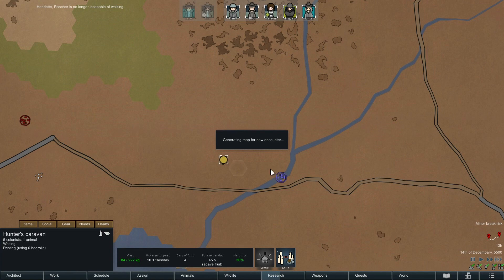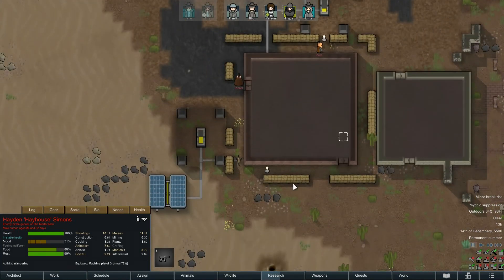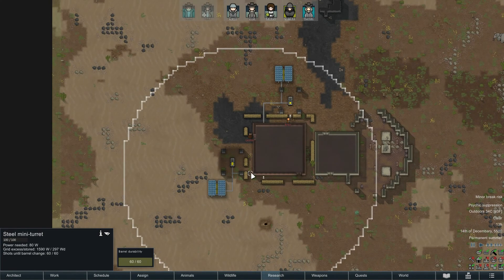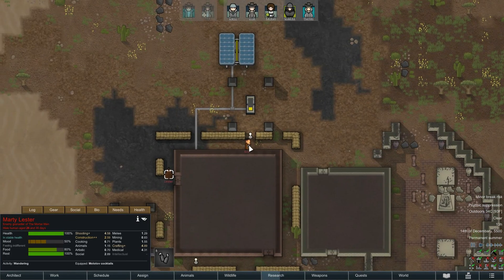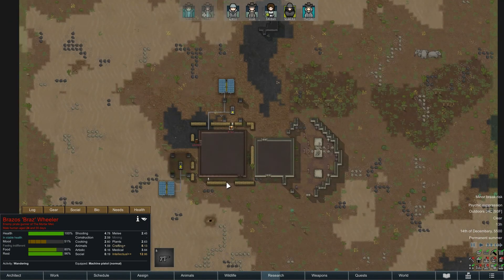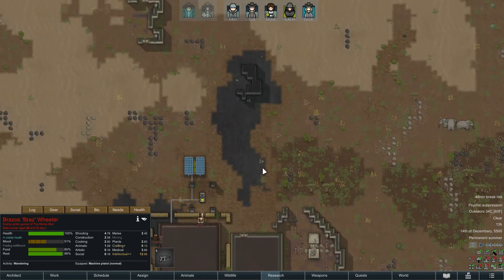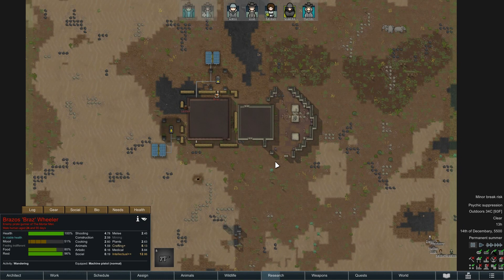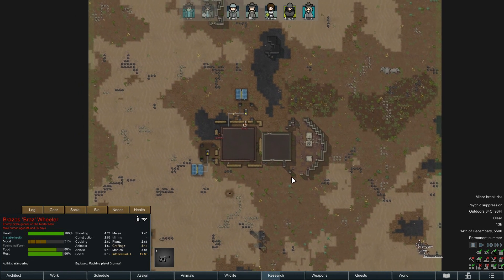We're going to see what fate awaits these guys, having now arrived — generating map for a new encounter. Let's have a quick look before we end. One turret — not much of a strategy putting it right next to the corner of a building. We've got Lester with a molotov cocktail, Braz with a machine pistol, and two other people we can't see. Anyway, hope you enjoyed the double episode! Join me on the stream — Sunday the 13th, 8:30 PM BST, GMT and UTC plus one. Have a great weekend and I'll catch you on the next episode. This is Bug Powder Dust pulling the plug.